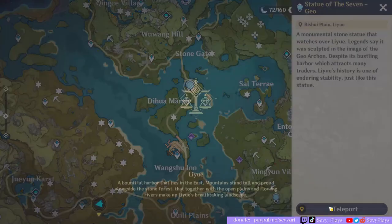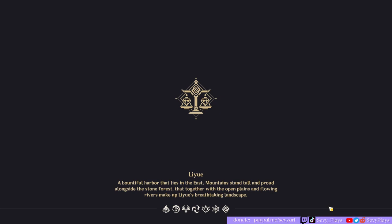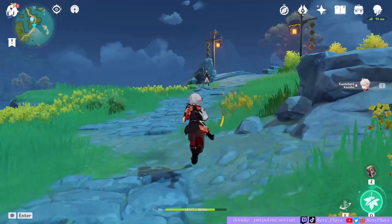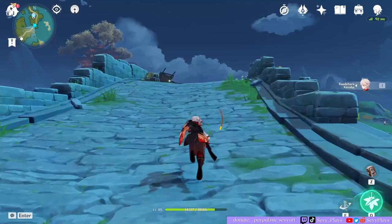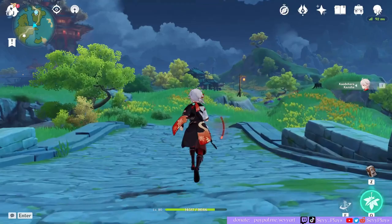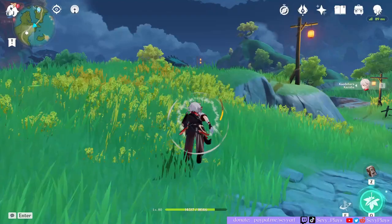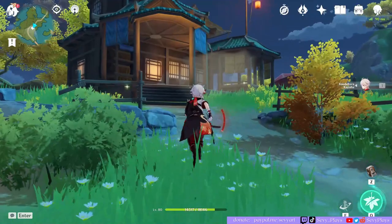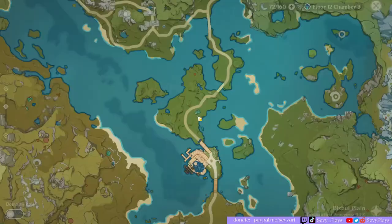This time we're going back up to Dihua Marsh. Of course, you can do these teleport waypoints in any order — you can do them from north to south, whichever is most convenient for you. But from that statue of seven, we're just crossing the bridge. That sparkle unfortunately is not artifacts. Instead, we have to walk a little ways over to the house — another way is to teleport to Wang Shu Inn and fly from there. Either way, when you get to the house, there's something by the chests here — a couple of artifacts, and then by the clay pots once more.